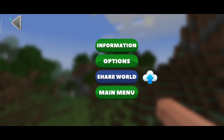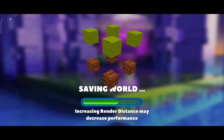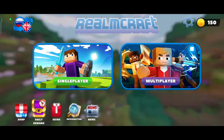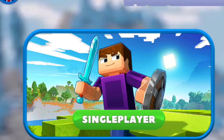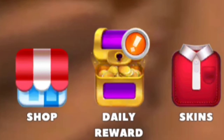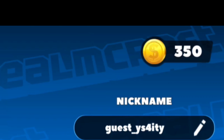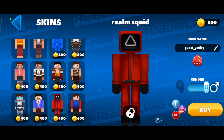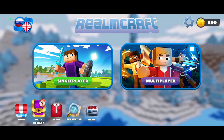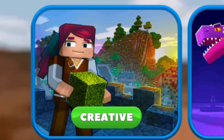This is kind of a new interface compared to all the Minecraft copies I've seen before. It does have a lobby - I just have to click on main menu. There's a single player mode, a multiplayer mode, shop, skins, daily reward, and coins. In the skin section you can buy skins with coins - and there's even a Squid Game skin. Looks like I can't use custom skins though.